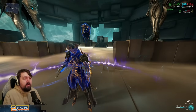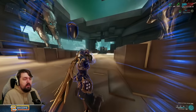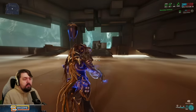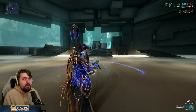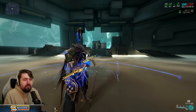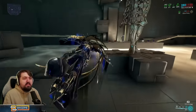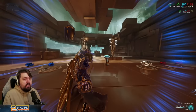We're at about 300 energy, hit our four, drains us back down to 200, pop this open, it picks back in — back to 300 and counting. Actually by the time I said that we were at about 350. The energy generation on this is outrageous when you add Zenerik — it takes seconds to jump back up to 540, allowing a ton of time in Peacemakers to just clean up whatever you need to shoot at.